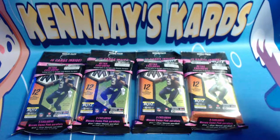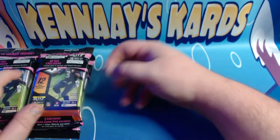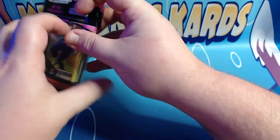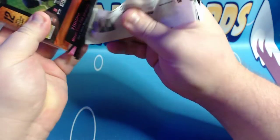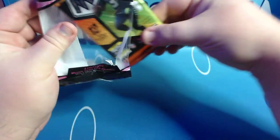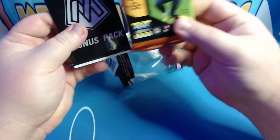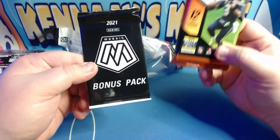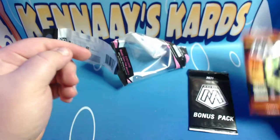We're going to be opening up four cellophane packs of 2021 Mosaic in this video. We're going to be looking for some Genesis and some Honeycomb - those are going to be the ultra rare pulls. We've got a 15 card cellophane pack here, and inside that we have a bonus pack of three pink parallel cards - pink camo - and then we have the main pack of 12 cards.